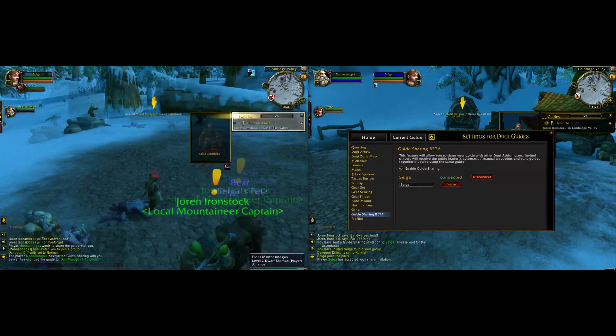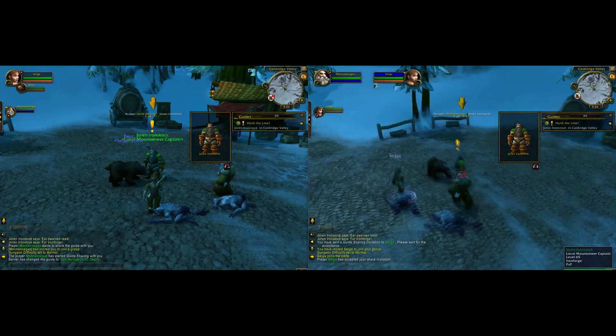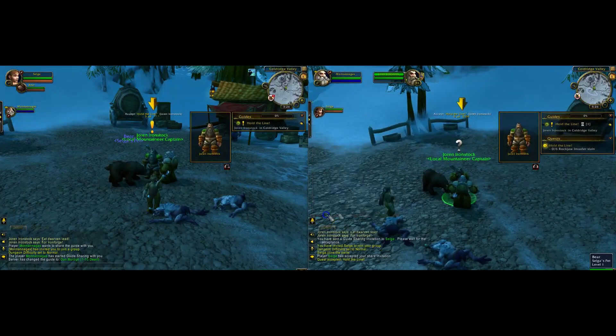Click on the guide sharing menu and invite the player. The other player will need to accept, and you will notice straight away the add-on will load the same guide for both players.